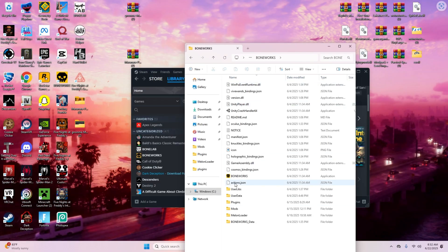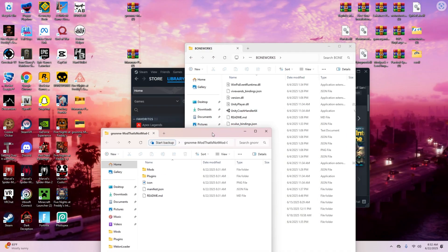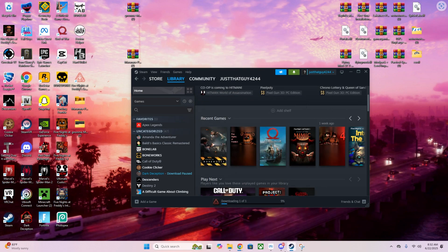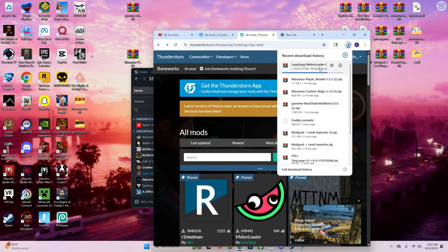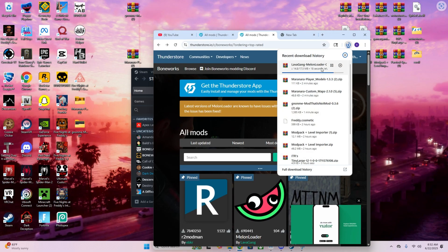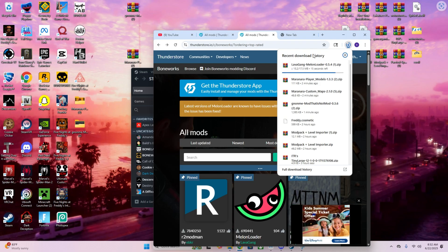Now it should look like this — I already have everything finished so mine looks a bit different. Once the MelonLoader installer is downloaded, you should find it in your files. Remember to extract it. I'll wait for this to finish downloading so I can show you.